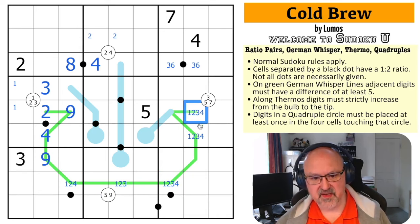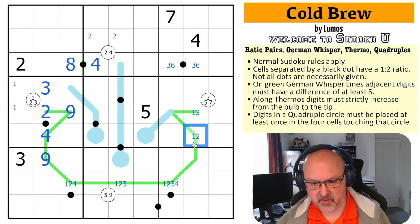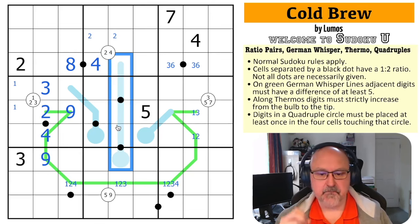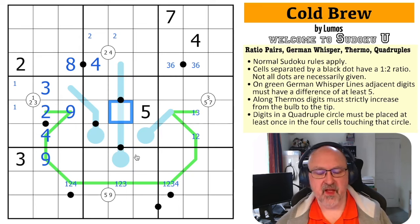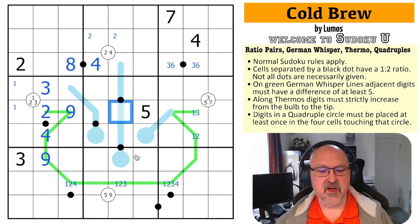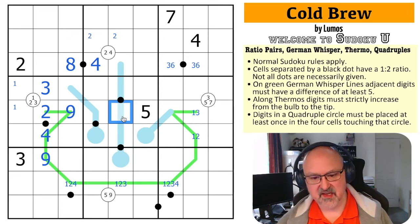This is not four — it can't be four because this would have to be nine and that doesn't work. So this is not four; this is one, two, or three. It's not two because it sees a two. It's not four because it sees a four. It's not three because three is around here. So this is a one or a two. Any black dot must contain a low digit and an even digit — one doubles to two, two doubles to four, three doubles to six, four doubles to eight, five doubles to ten. So this digit has to be low.